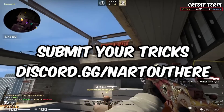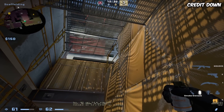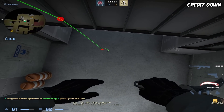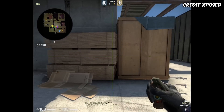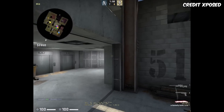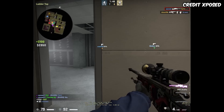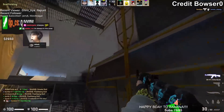Join my Discord to submit your tricks to be featured in my next video: discord.gg/nard. Not a lot of people know this, but when you're inside yellow you can actually smoke off the elevator through that window. If you're rushing mid from the CT side, you can throw this self-pop mid flash which blinds any Ts within the tunnel.